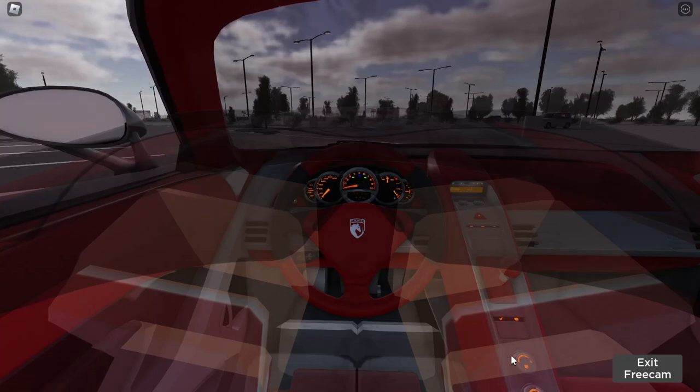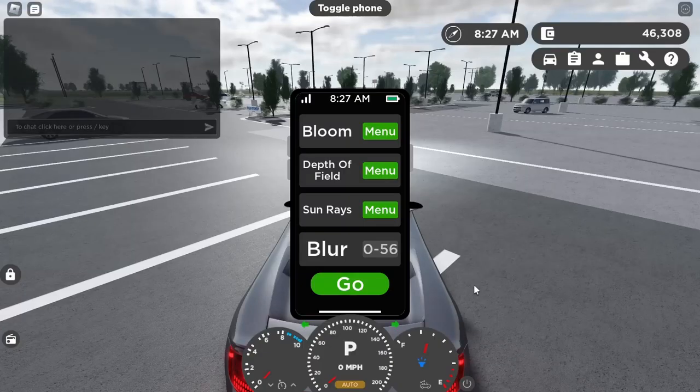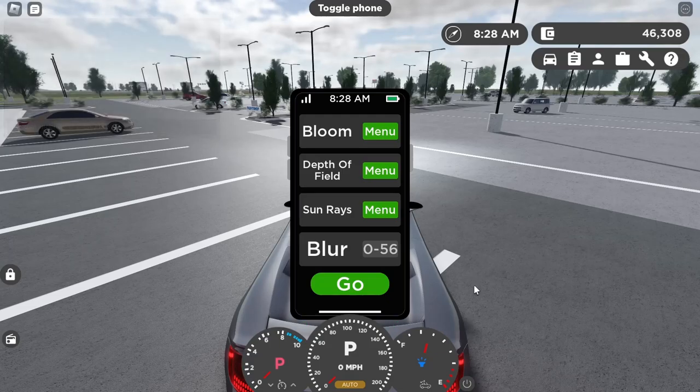Yeah, it does work and it's pretty cool. The dashboard does light up, and it does have kilometers on it — so it's 4.4 kilometers and 5,170 kilometers. I don't know what any of that means, so if someone knows what that stuff means, let me know.